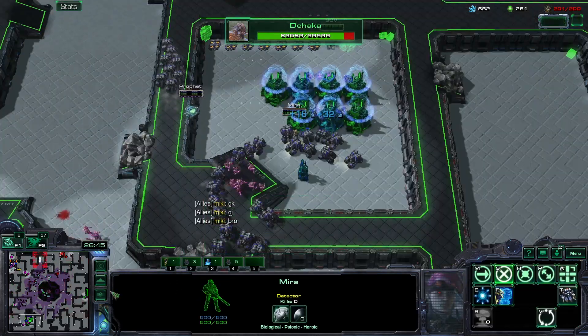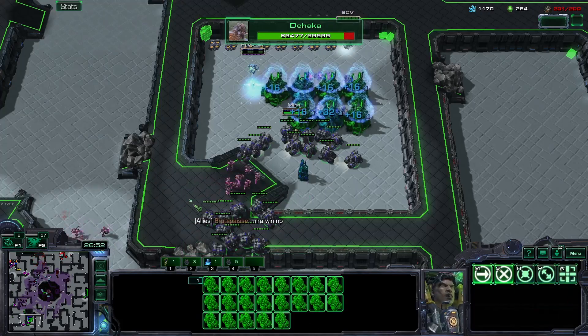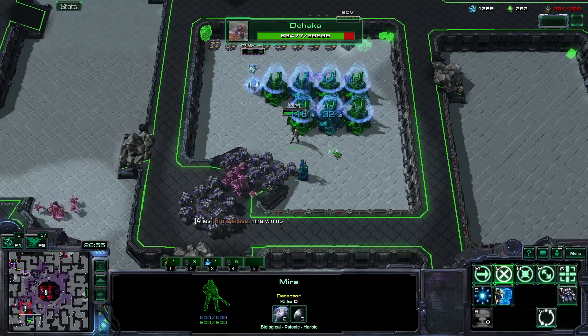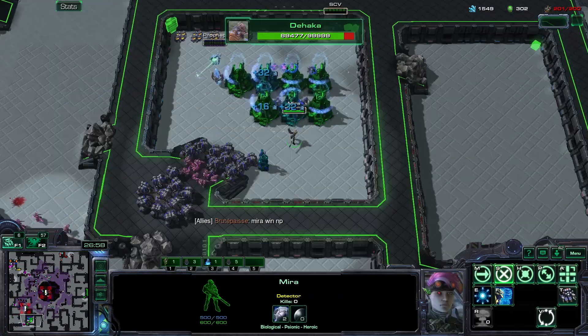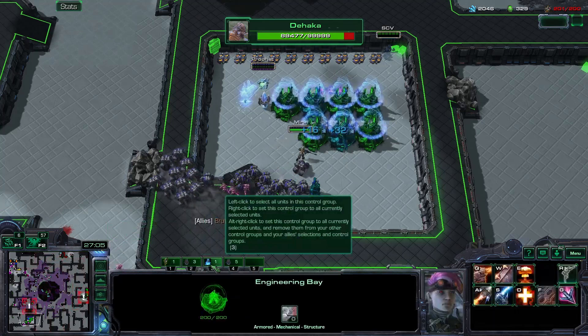Look at the Cyclones - they're going to town! They actually got their income - look at that, they're destroying stuff. Mira win, no problem - kind of. These Cyclones are just so broken at the moment.